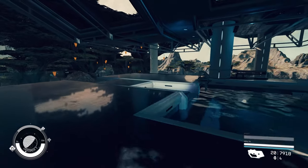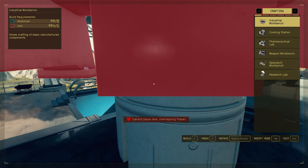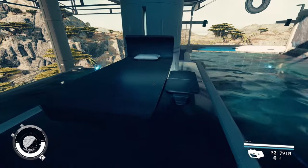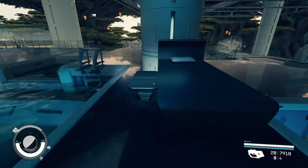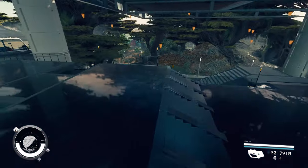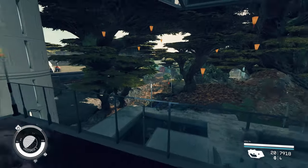You can always decorate this area by going to the console, or if you want, you can bring up the scanner and do it that way. There are two beds here, though you cannot sleep in them. That's what you have in this area.